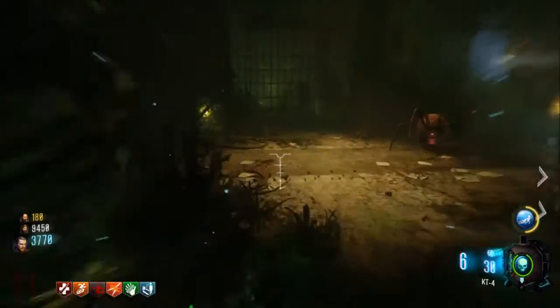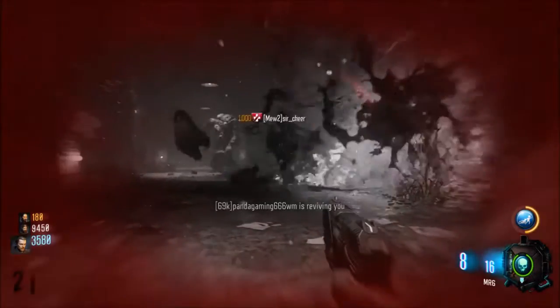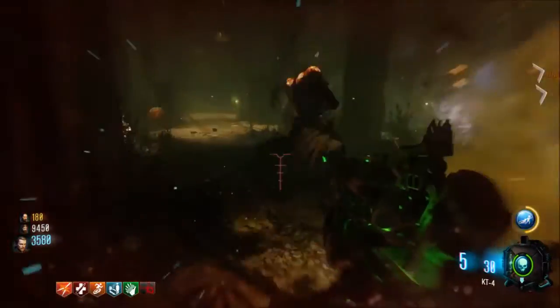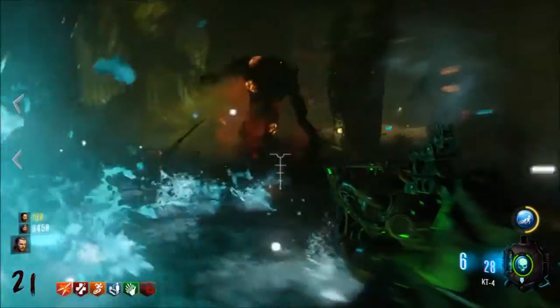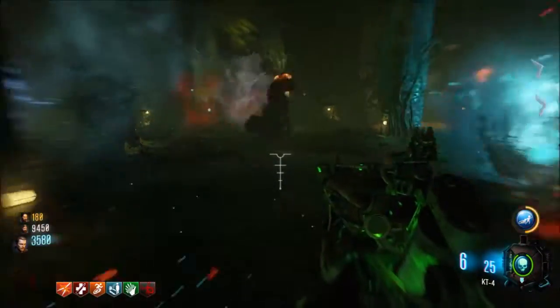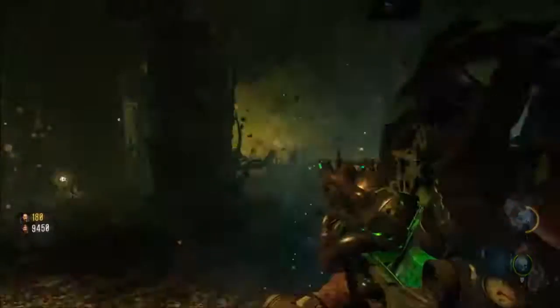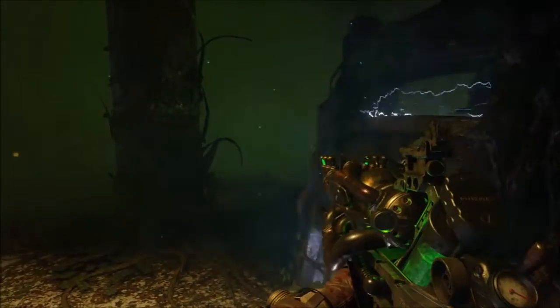Starting off at number 5, the worst easter egg in Black Ops 3, this has got to be Zetsubo no Shima. This map has an easter egg where you have to find the cogs to repair the elevator, and once you do that you go down and fight Takeo and this big tree monster. The boss fight is pretty fun, but the easter egg itself just takes too long, especially the part where you have to water the plants.